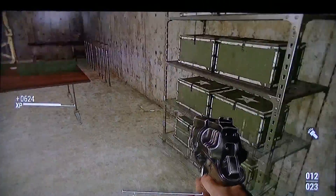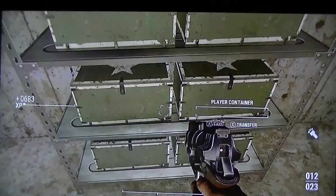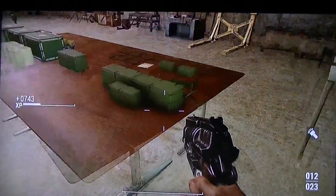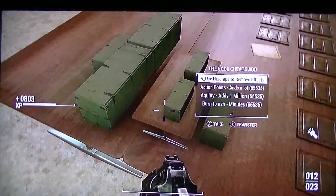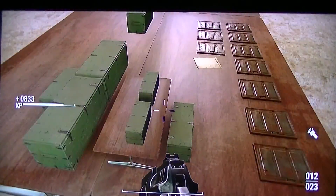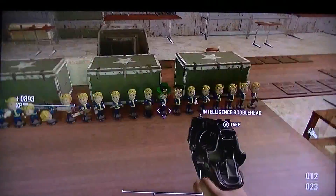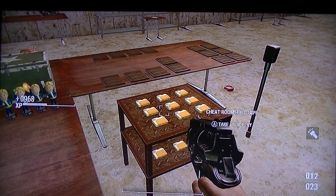All the quest items you would need, so you don't have to go into the quests - because don't you just hate quests? Then you have all these storage containers you can put stuff in. Then there are epic weapons, mega weapons, unique weapons - all that cool stuff. All misc items, all bobbleheads. Then I'm going to grab the Cheat Room holotapes.